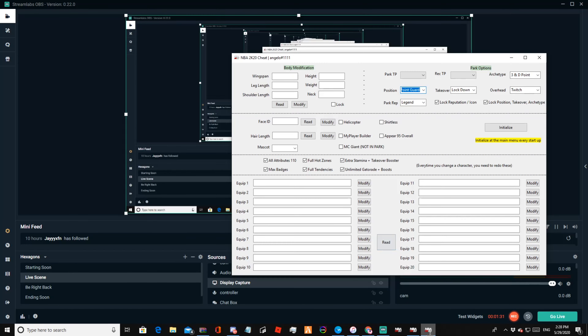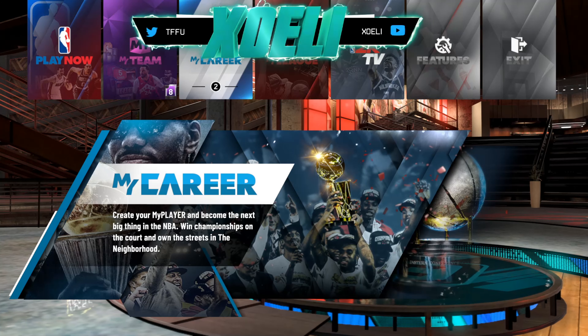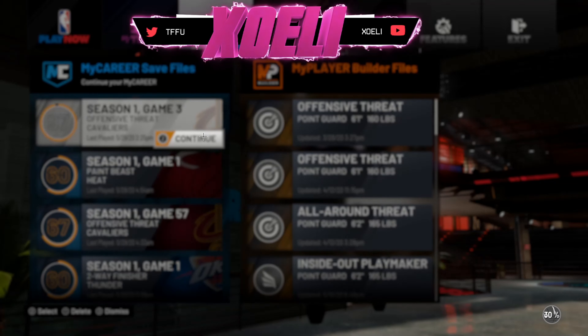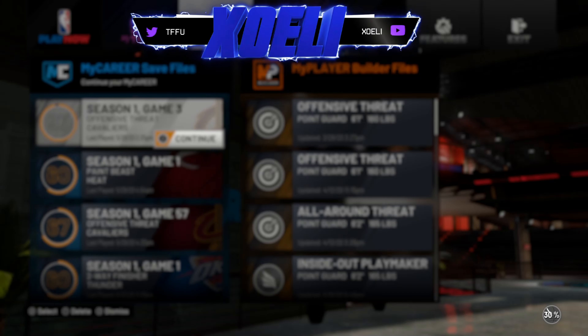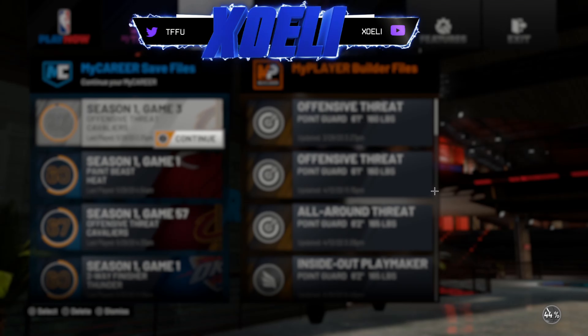Minimize that, then open 2K. Load up your player — you want to load your player up. Let me open my DS4 Windows because you can also use your controller on this. All right, my controller's connected, we're loading up 2K right now, let's go.